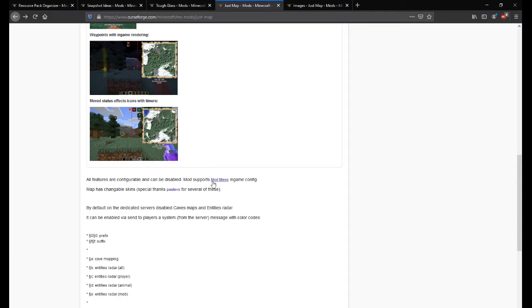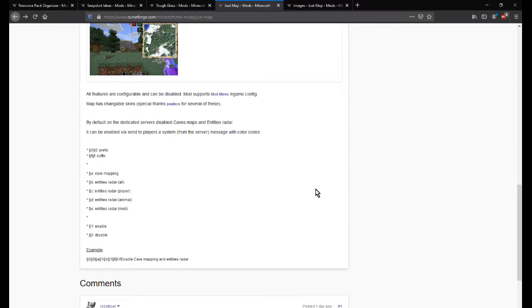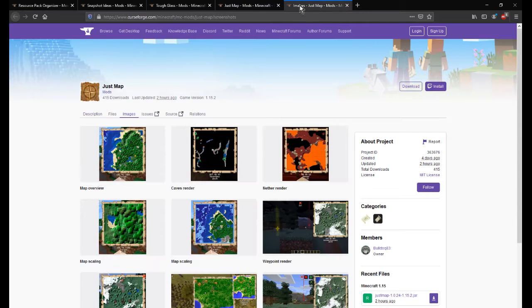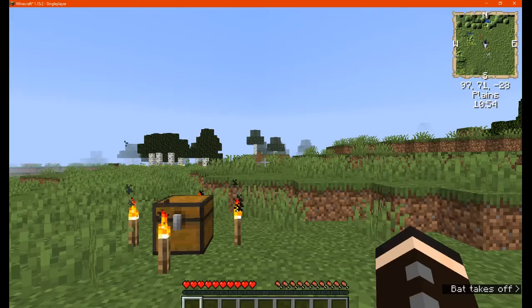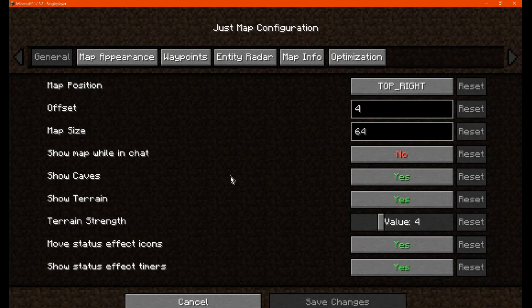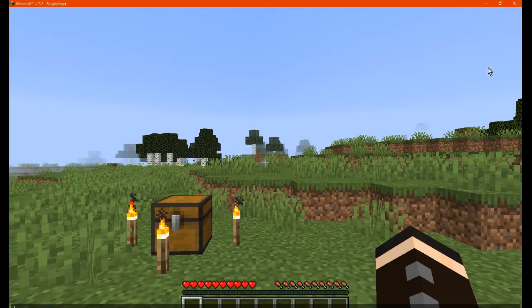We'll be looking at both the config view inside Mod Menu and via a notepad document to see what we can cover. Obviously some images to give you an idea. We'll cover a bunch of changes to the map that we can make and then replicate that.